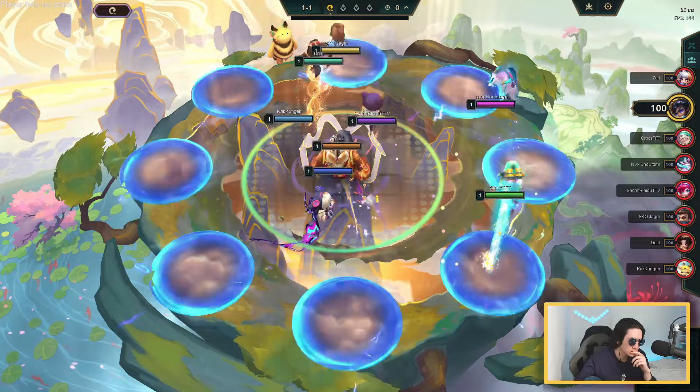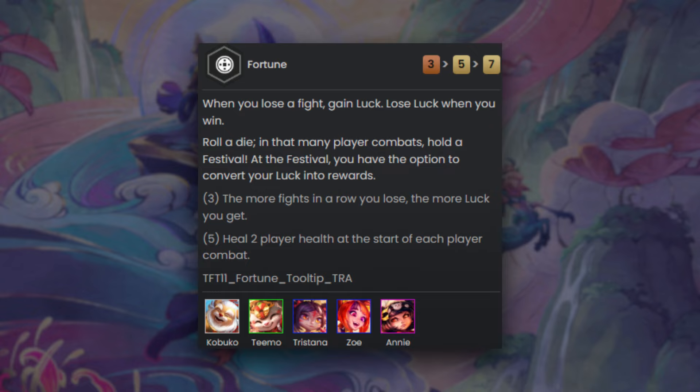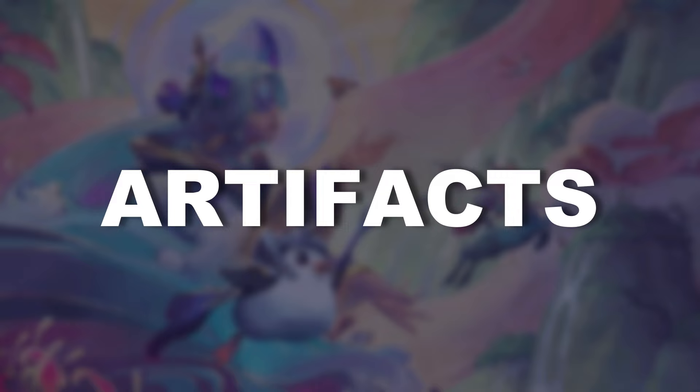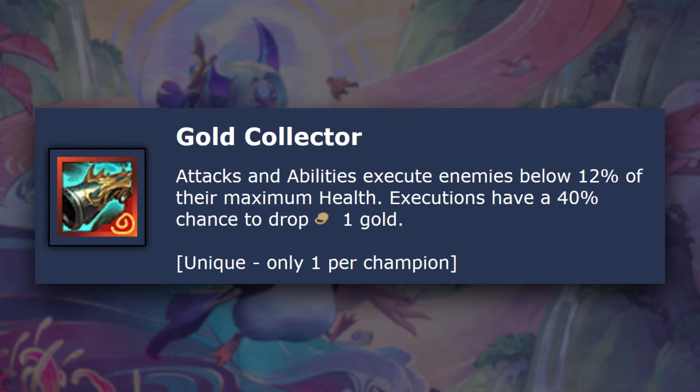First, you have the trait Fortune, which allows you to get rewards if you play it and lose multiple rounds in a row — you can actually get a lot of gold, but you need to lose a lot of fights with Fortune to get this amount. Then you have artifacts: some give you gold if you complete certain conditions. Mogul's Mail gives two gold if you stack it 40 times in a fight, and Collector can give you gold if you kill units with it.